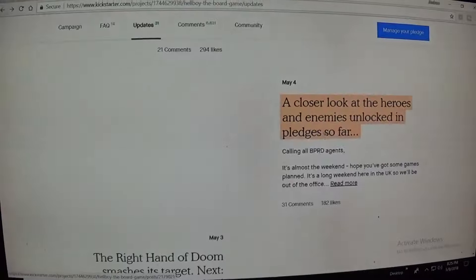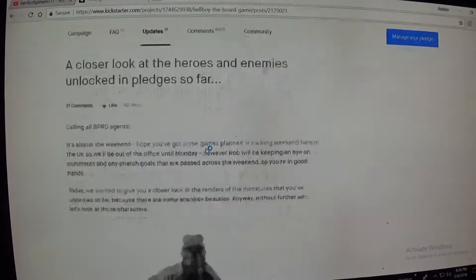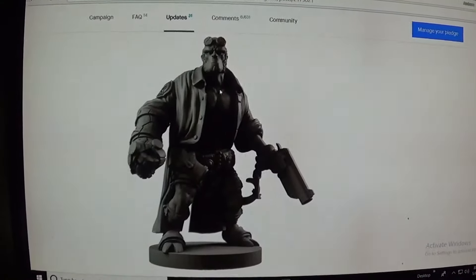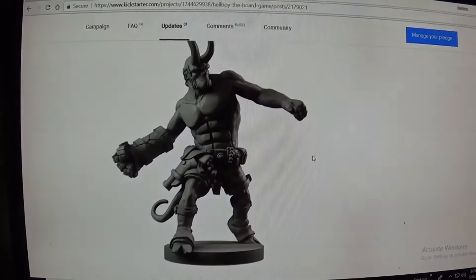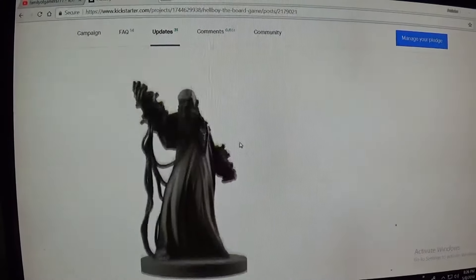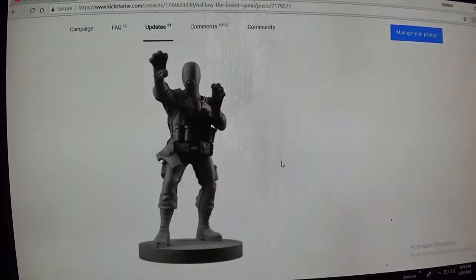Alright, let's look at the May 4th update, because this is actually really cool. This is what we have unlocked so far. Hellboy looks awesome — a little different than the one we saw before, but you know, just a little different. And there he is with the horns. Abe Sapien — these models look awesome. Here is Rasputin Ragnarok. What do you think of that? Very cool, right?